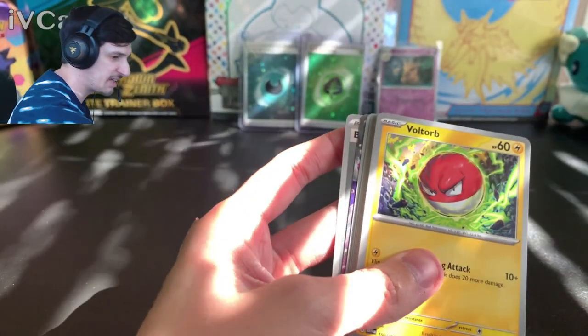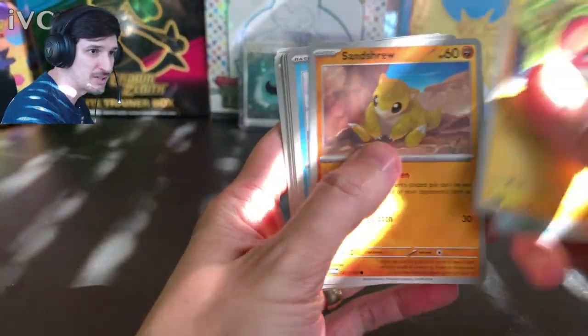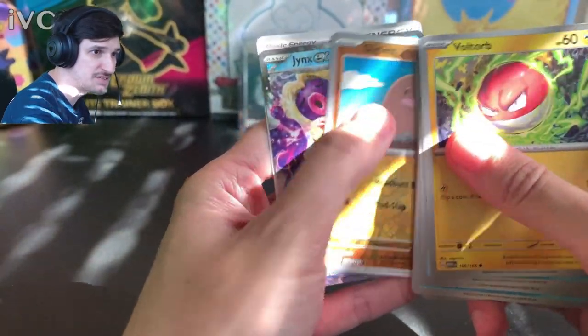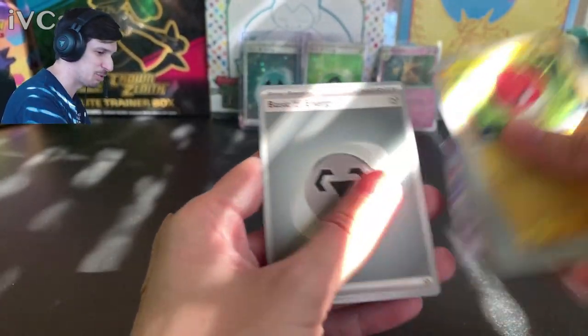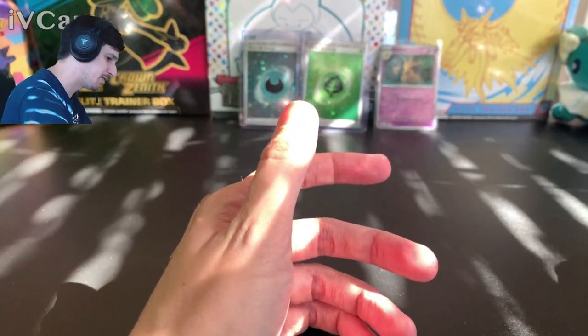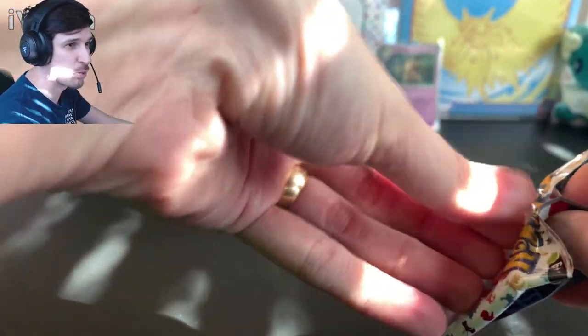I think I see a full art. Let's look — crappy Sandshrew, Seal, Persian, Muk, Daisy's Help, Ponyta, Diglett, Jynx EX. Okay, I saw the Jynx EX. Don't make me sleeve Jynx EX — I'm gonna leave it alone for now. We're already halfway through the 12 packs and this has not been quenching my thirst.